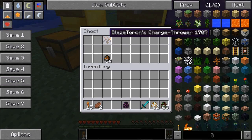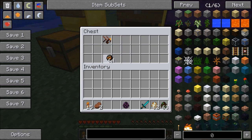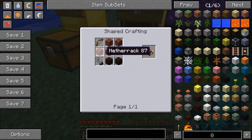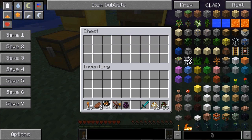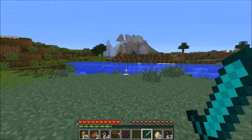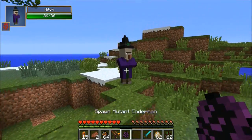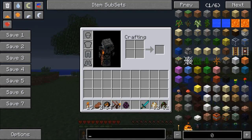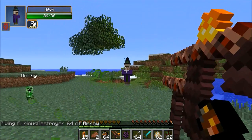And the next one we're on to is called Blaze Torches Charge Thrower. I feel like it's really useful because in modded survivals, I always end up with a bunch of fire charges and I don't do too much with them. So this one actually shoots them. To craft it, we need netherack, a bow, nether bricks, and also flint and steel. So this one shoots out a fire charge — it's very cool and extremely powerful, but not as strong as that last one. We actually need arrows with this one too.